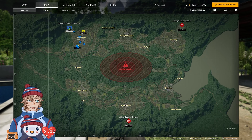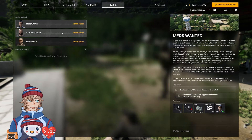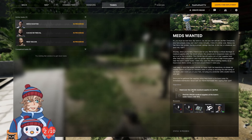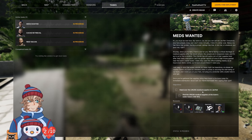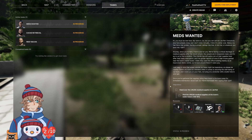Alright, so this is the stuff that you start out with. Tasks — let's try and do this meds wanted one. Hand over the UNLRA medical supplies to LabRat.